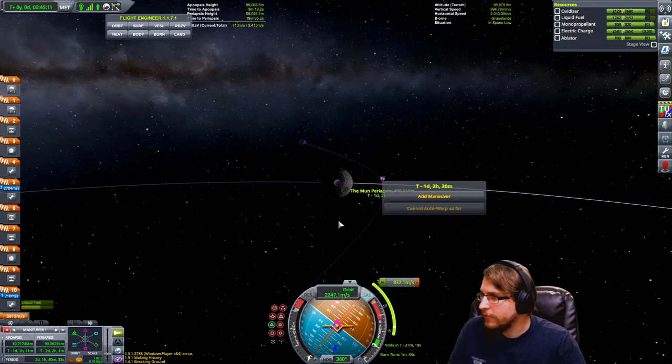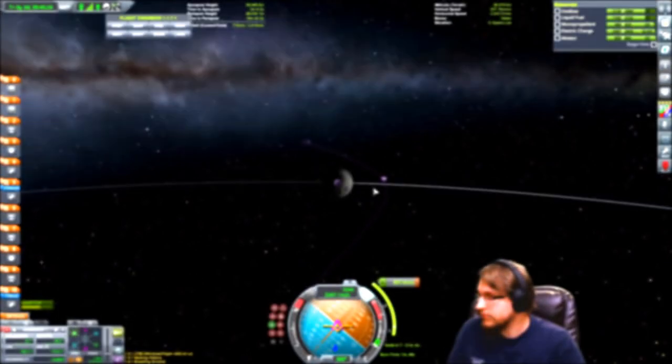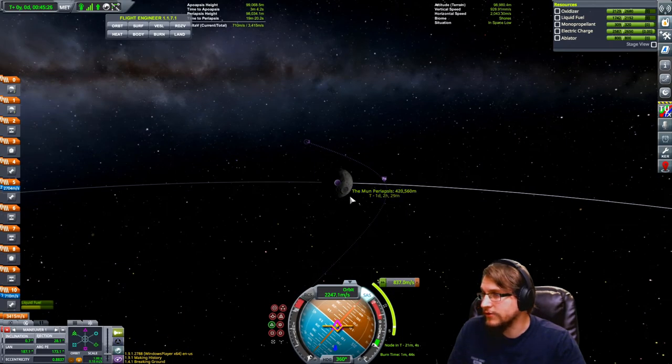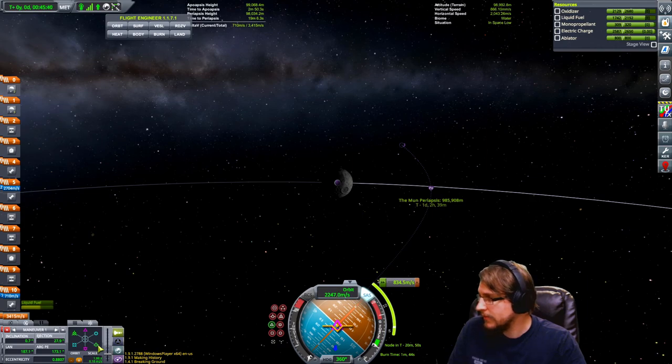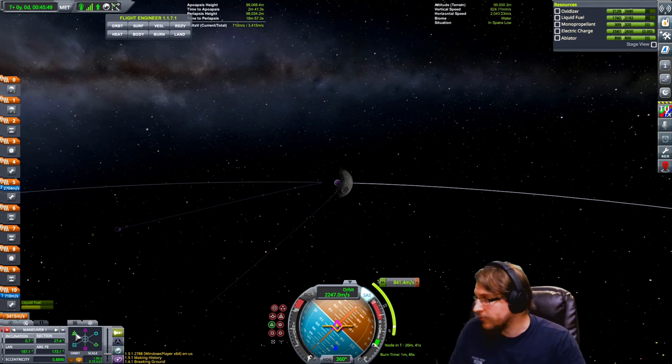So I'm at 400,000. Let's say I want to go to 100,000. You can click the PE so this always stays up — that's the periapsis, your lowest point in your orbit. I slow down so that raises the PE, or I can speed up. Now you see it's doing too much when I pull it, so instead of pulling it I'm going to use my scroll wheel to be more accurate.